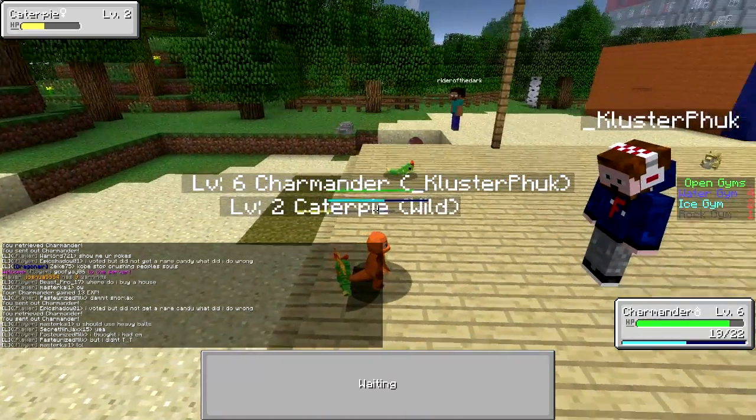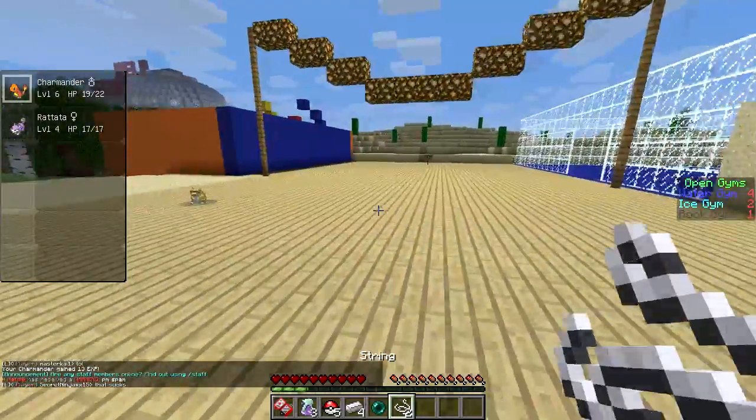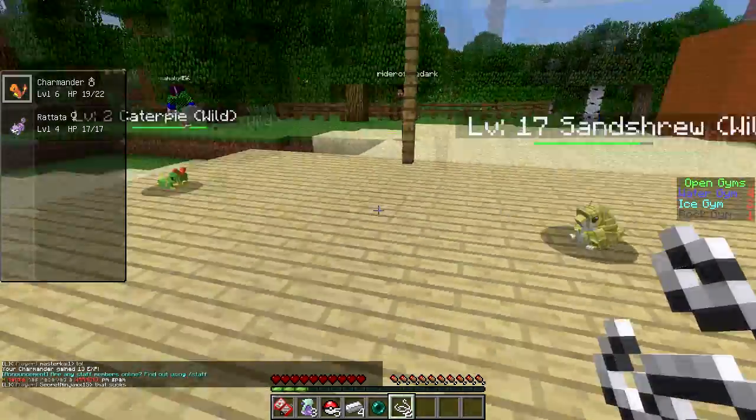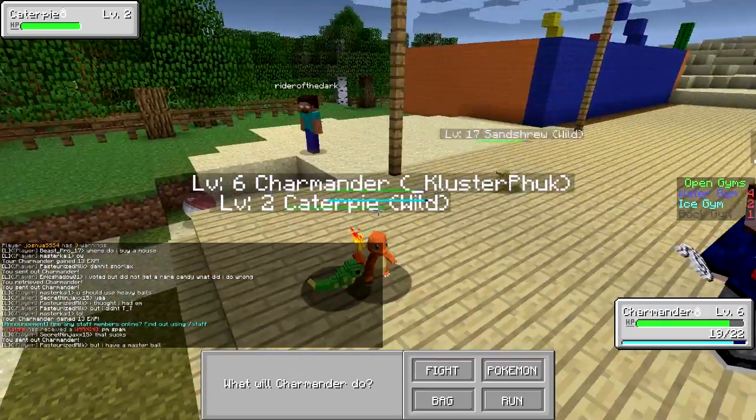Now, how'd you do that? Same place where you turned it to commands only — player settings. Oh, there we go — string, scale. There we are. Oh, that's much better. Okay, perfect.